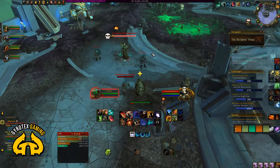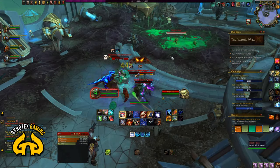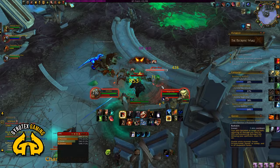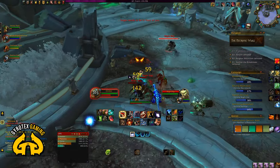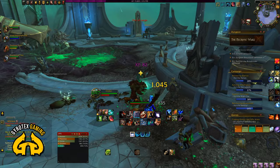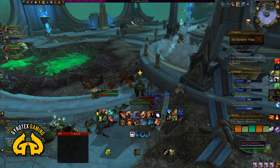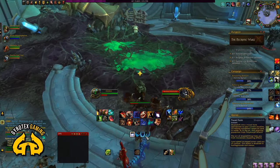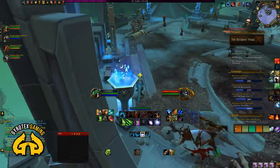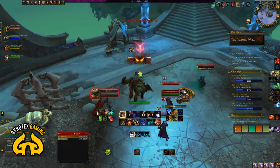Once up the stairs, there will be a group with a necromancer in the middle and some smaller mobs around him. Mark the necromancer with a skull, pull that group, kill the necromancer, and those adds will die as soon as he's dead. After that there's a smaller group of mobs — pull them and while DPS deals with them they pose no threat. Tell your group that you'll be skipping the big patrol that slowly marches along the area, cutting around it on the left or right depending on its position.